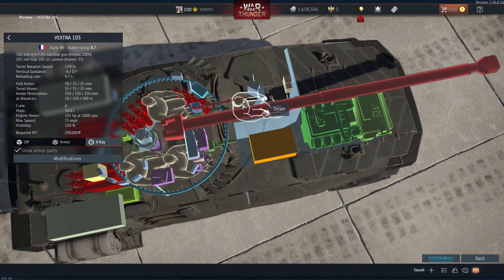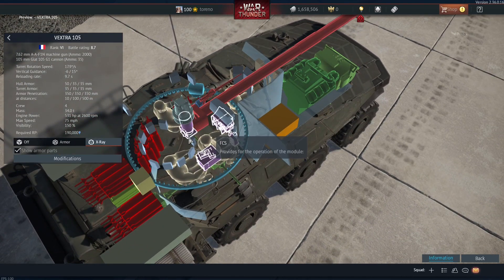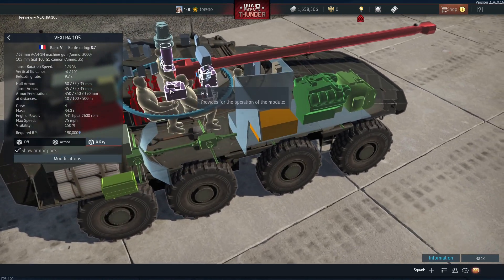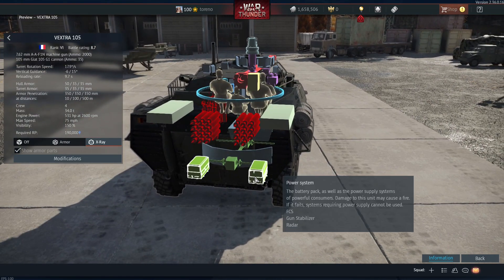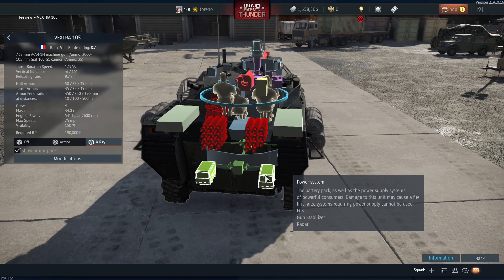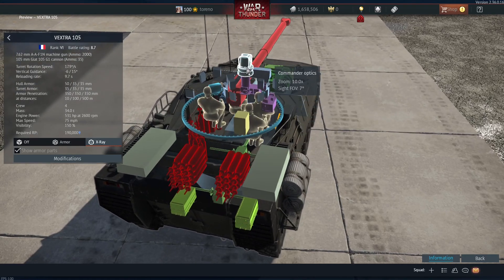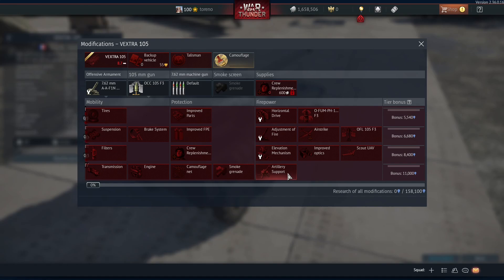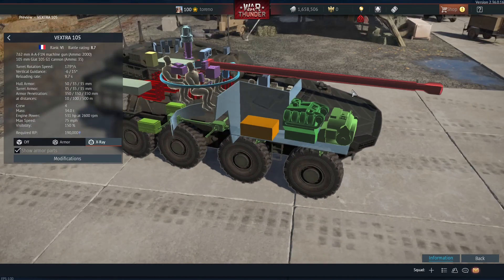Inside, you've got a crew of four — your driver at the front, then your loader, gunner, and commander. You can see some of the new damage modules that have been installed: you've got the FCS that can be damaged, and the power system at the back — if that's destroyed, you'd lose the fire control system, gun stabiliser, and the radar. Apparently this thing has a radar on it somewhere. And lastly, you can use a scout UAV for spotting enemies with this vehicle.